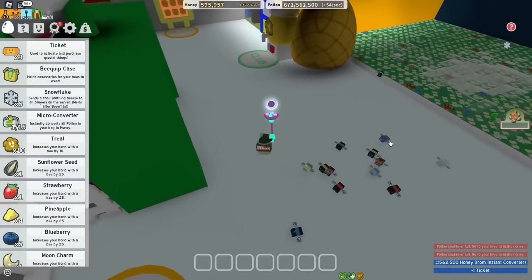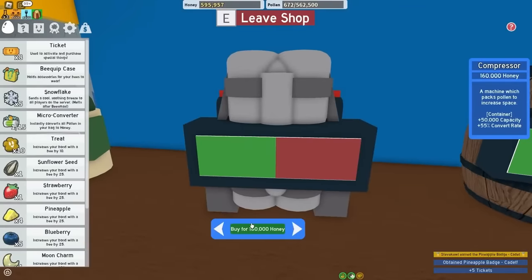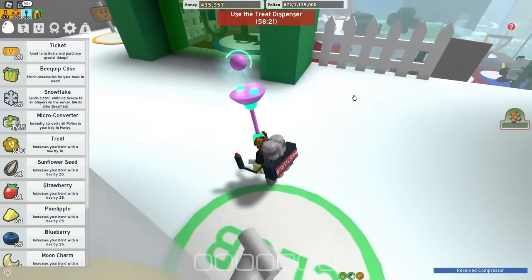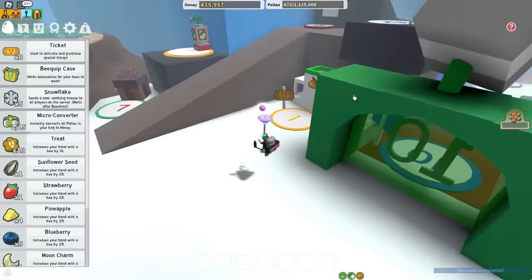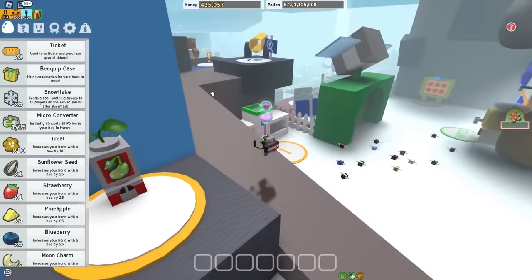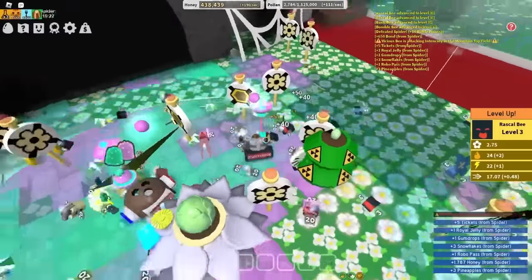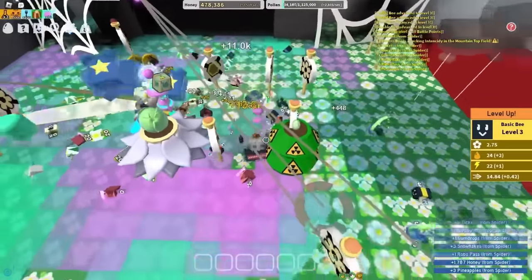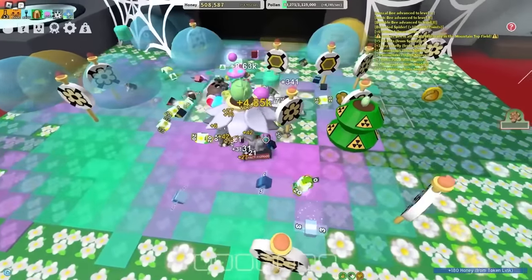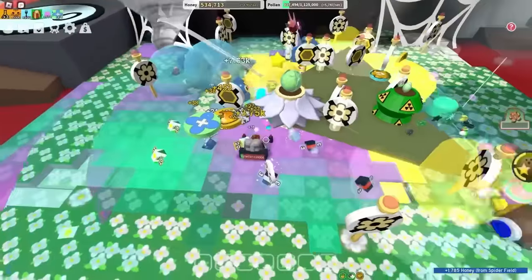If you get this little Gummy Baller multiplier to a thousand, it releases a big fat gummy ball which is incredibly gooey across the field and makes you a bunch of honey. I filled up my backpack — let's spend a ticket to instantly convert it. I can also claim a badge. Let's cop the compressor, the next backpack, which I can afford — that brings me to 1.1 million capacity. I think the next best thing is to find some idiot boosting inside of some random field, and then I can steal their goo and their honey.